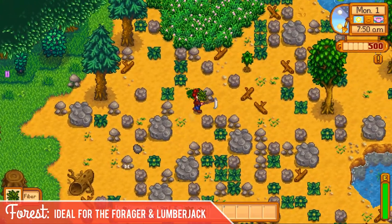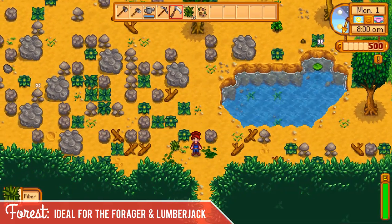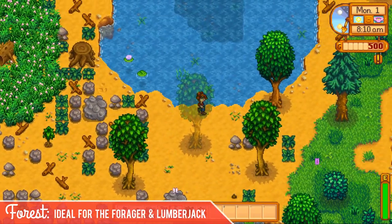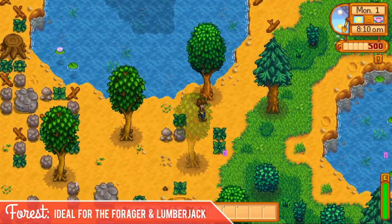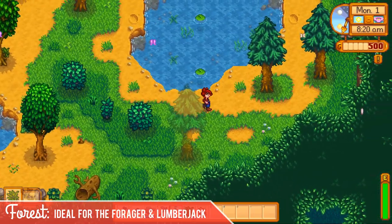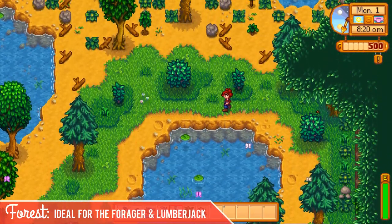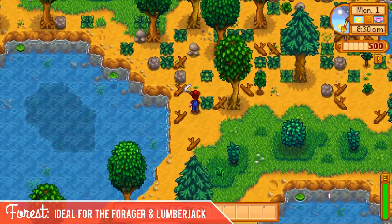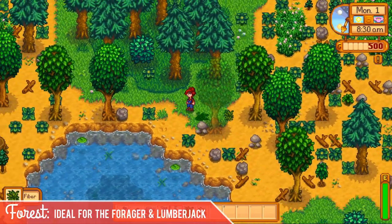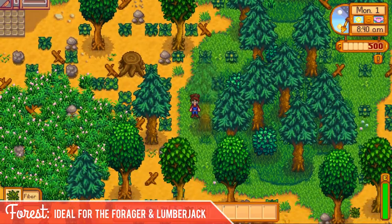So this area is probably your biggest plot of farmable land down here, and there's a little pond here, and then a pathway down to Cindersnap Forest and Marnies. This area is actually really great for growing crops and so forth. Then this side has some more greenery, another pond that's a fairly decent size, a little more grass, another small pond up top, and then it loops back up to the top area where there's plenty of trees you could grow in the grassy area.